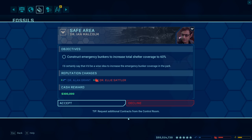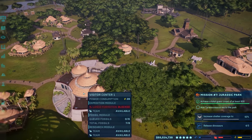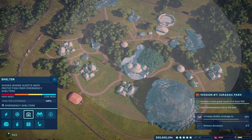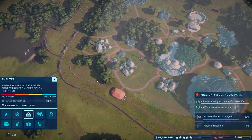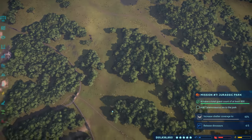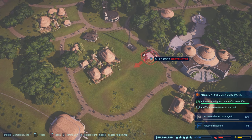Is this another one where I have to like delete the bunker and then place it down and then we're good? Kind of like I had to do with the upgrade — delete the upgrade and then reinstall it and then we got it. Construct emergency bunkers then increase total shelter coverage to 60%. I think we're at like 90-something percent right now. I assume just delete the bunker we have now and then build another one and then we got it. I certainly say it'd be a wise idea to increase the emergency bunker coverage in the park. I agree — Alan Grant and Ellie Sadler reputation and $300,000. Increase shelter coverage to 60% — what are we at right now? 46%? Really? If I move that emergency bunker to right here, then we're going to have full coverage. I guess maybe it counts the tour all the way around here. I'm definitely wanting to build another one over here because we do not have one covering the Jurassic Tour right there.